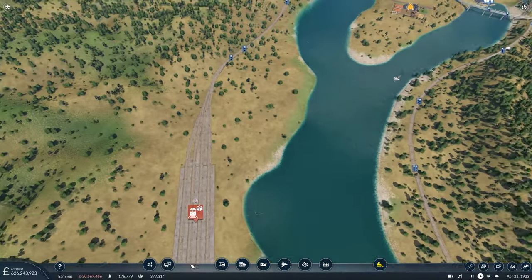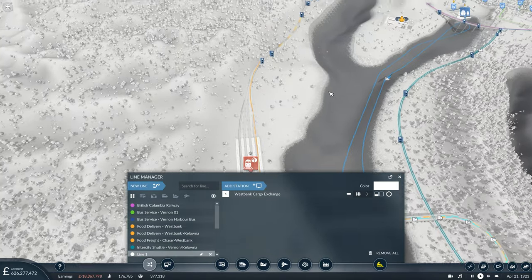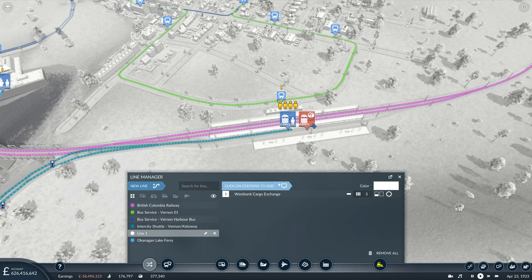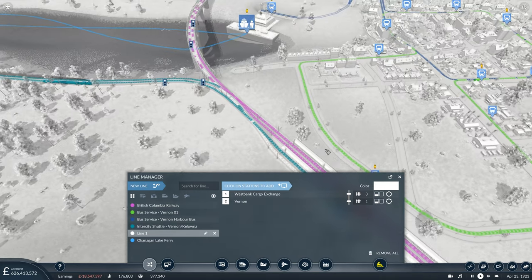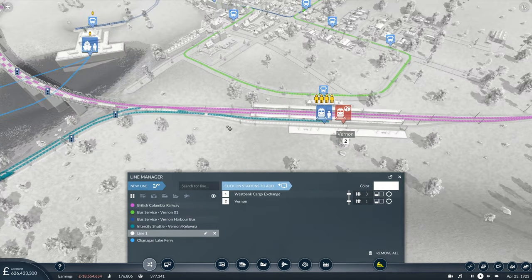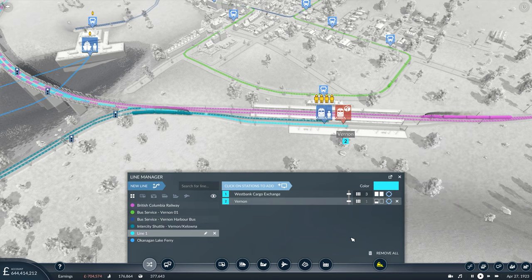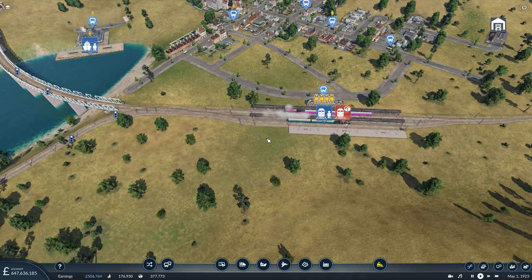So that should now give us a decent enough connection over from West Bank into Vernon. Yes, indeed — it's doing exactly what we predicted it would do. Let's give it the same colour and set it all up now. So that's the loading orders now set up — it's just time for the name: Tools Freight West Bank to Vernon. That is fine.